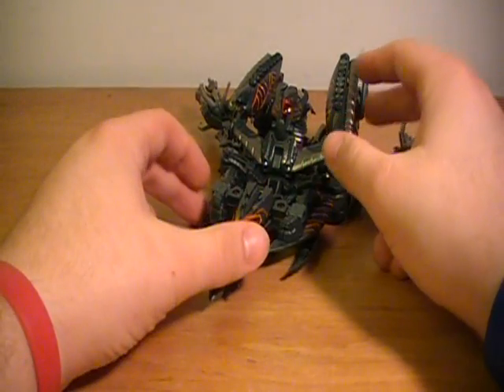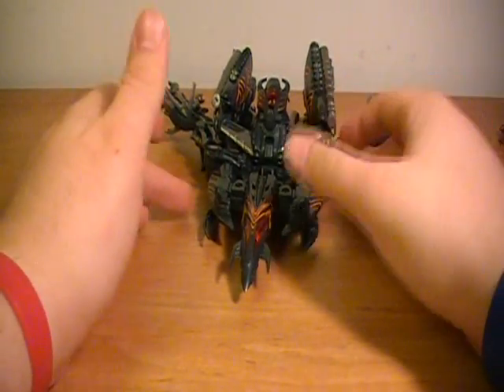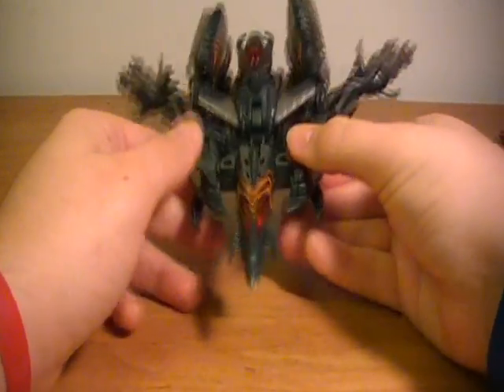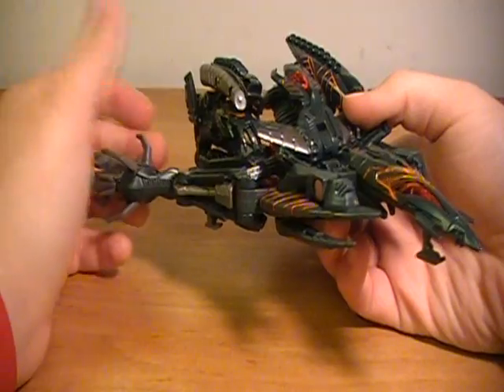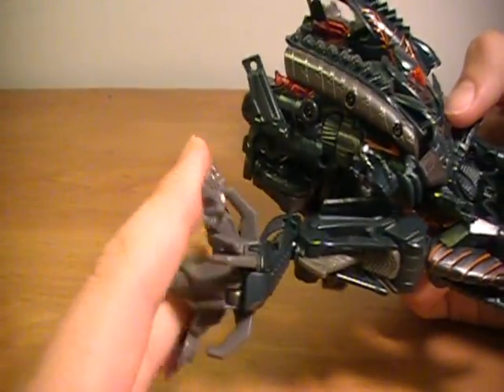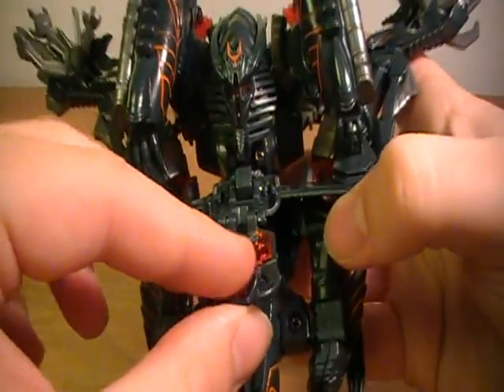His alt mode is a Cybertronian Destroyer, although he never actually transforms in the movie — he's always in robot mode. The alt mode looks pretty cool, but it feels very forced and not really well thought out. It's a bit like Ravage's alt mode in the sense that they fold up his arms and legs and call it a vehicle. You can see his feet right here, his hands right there, and if you fold in this little panel, there's this dome staring at you.